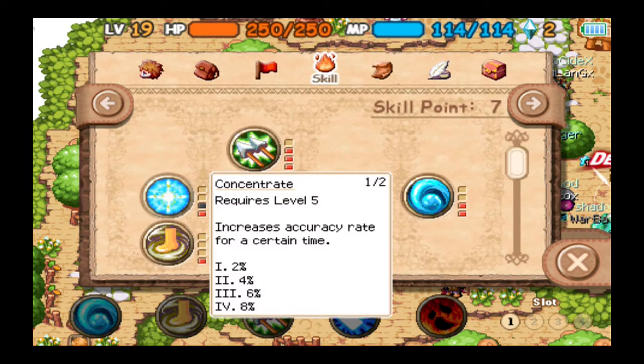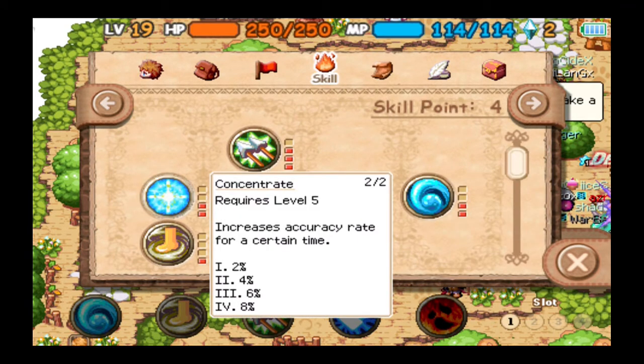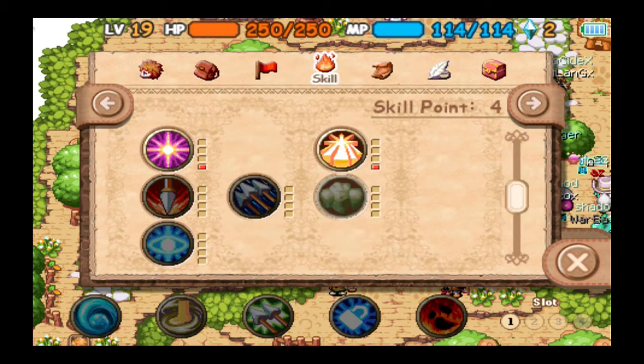Now we get to equip these. Concentrate increases accuracy rate for a certain time — it's a buff, only usable on yourself. Thorns reflects a certain amount of damage received — also a buff, but you can actually use it on allies. Stoneskin can also be used on allies. So from the three buffs, the only one you cannot use on other people is Concentrate.